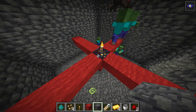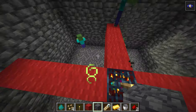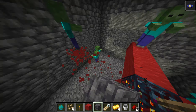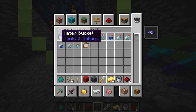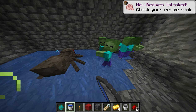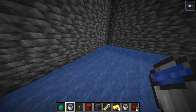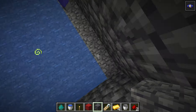Put a torch so you can see. This is how big the room is supposed to be, because it gives the most drops. You want a water bucket, and you want to put them all at the edges so it'll funnel all the zombies to this side.